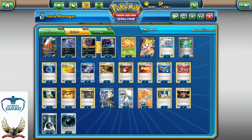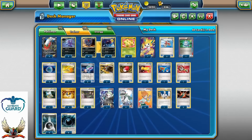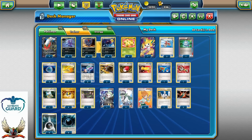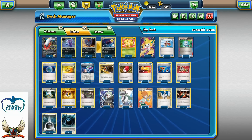Sableye with Junk Hunt can pull some item cards from the discard pile. Exeggcute will be here for Propagation, which allows us to basically play it as many times as we want per turn. So we can have free Computer Search, free Junk Hunt, free Junk Arm, free Ultra Ball — it's just insane. And one copy of Jirachi EX with Stellar Guidance, just in case we're stuck without a Supporter card. With Ultra Ball we can always pull that Jirachi and have a Supporter on turn one.